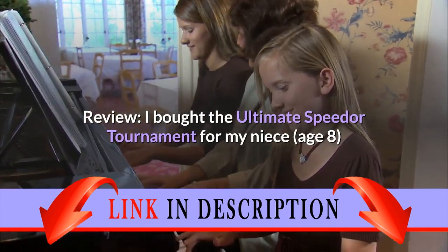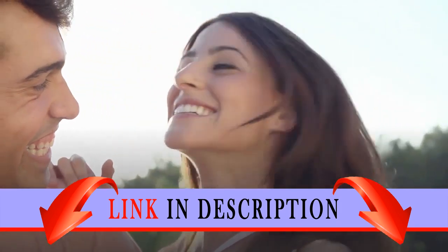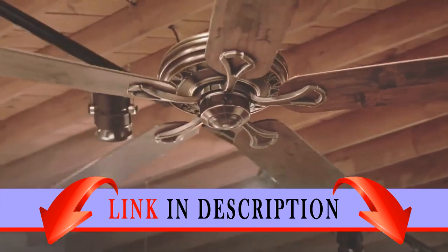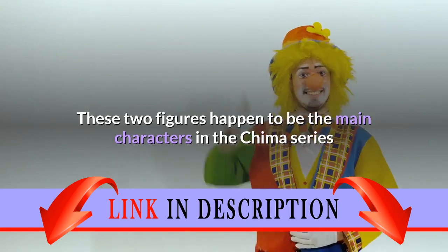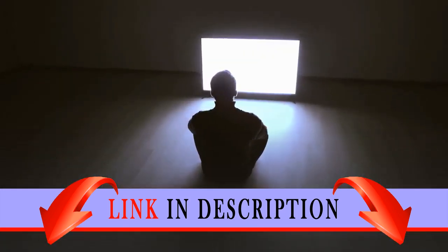Review. I bought the ultimate speedort tournament for my niece, age 8, and nephew, age 4, to play with and they absolutely love it. This set is a must have for your little one if they are an avid Chima fan. It has both Kragger and Laval included in the set along with their respective speedorts and weapons. These two figures happen to be the main characters in the Chima series and my niece and nephew were really excited to race with them, especially after watching the show on TV.